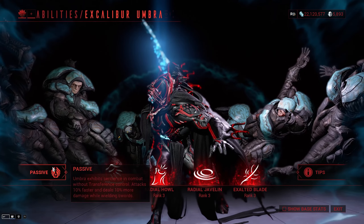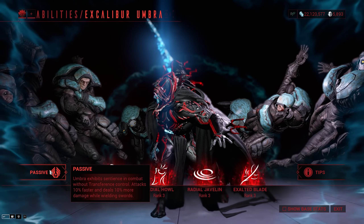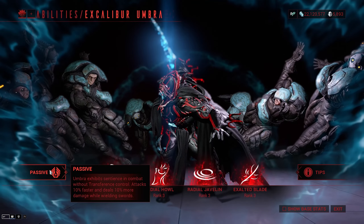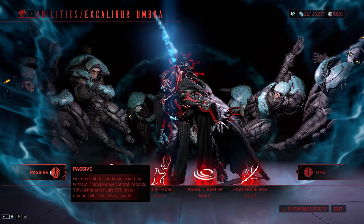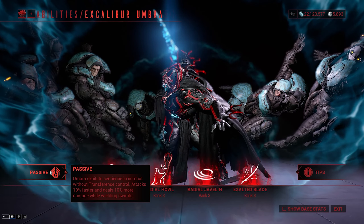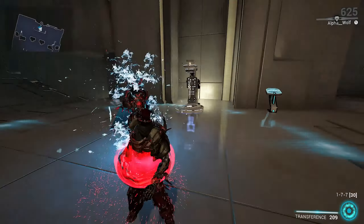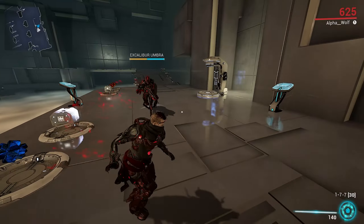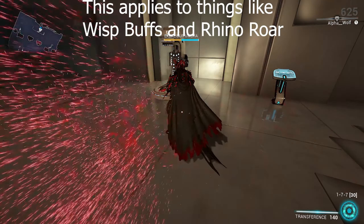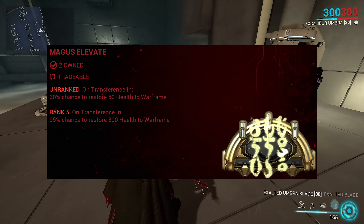Moving on to abilities, starting with the passive: Umbra exhibits sentience in combat without transference control. He attacks 10% faster and deals 10% more damage while wielding swords. Not including the Umbra sentience, Excalibur hits a bit faster and harder with sword-style weapons — so this can be nikanas, dual swords, rapiers, and so on. For the Umbra sentience, I actually consider this to be an issue more than a buff. It's cool in terms of story, but in practice it tends to cause problems. Basically, when you go into Operator, he controls himself, which is cool, except if I have a buff on myself, as soon as I switch back into Excalibur it's gone. Definitely keep that in mind if you have to do a lot of switching in and out of Operator to get use out of things like Magus Elevate.